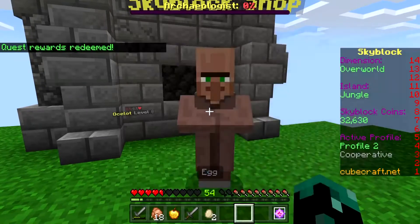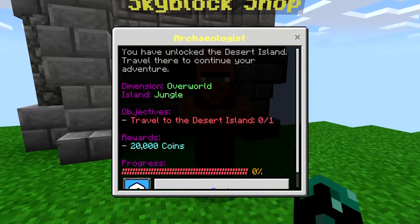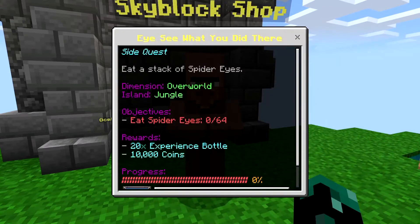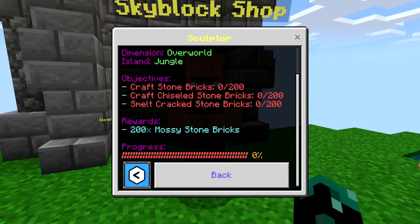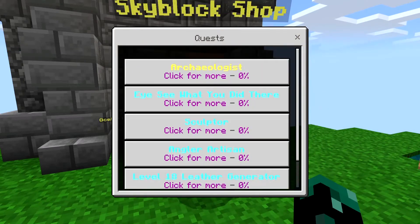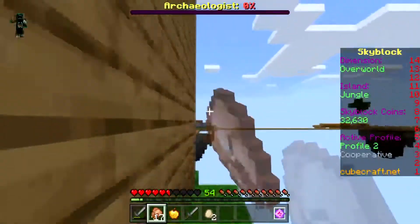The new quest says travel to the desert island, which isn't that hard. There's also: eat spider eyes — 64, and we've got 64 spider eyes so we can do that. Craft stone bricks 200, craft chiseled stone bricks 200, smelt cracked stone bricks 200, and we get 200 mossy stone bricks. Let's try and head to the island — I'm guessing it's going to be on the last side over there.